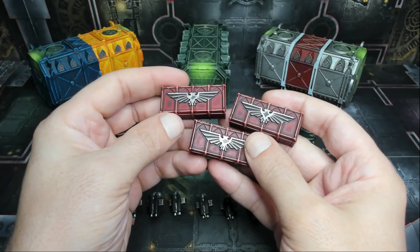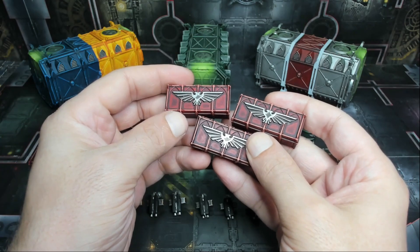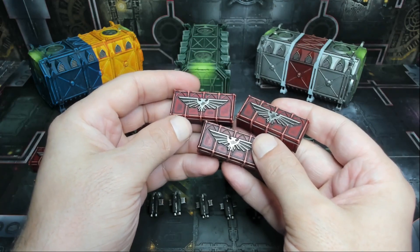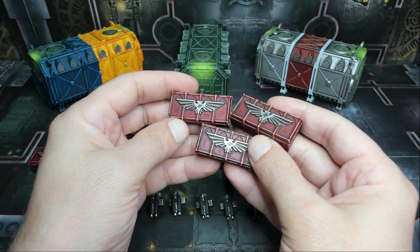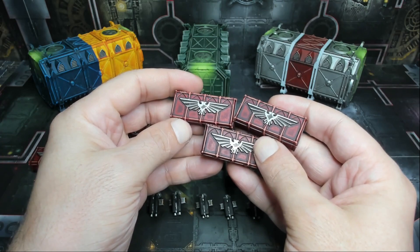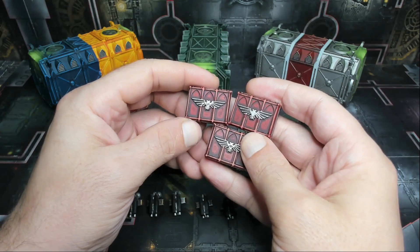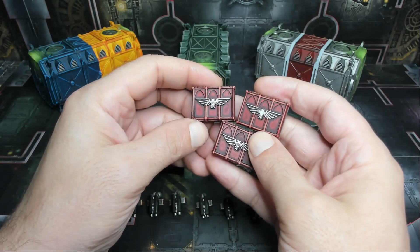Next we have the crates, done in two colors — red and green. The green matches everything else, and the red matches the inside of the silver and red container. We used edge highlighting over a base color with recess shading, and did the eagles in the same style and technique — paints will be listed below. These crates are super cool because you can put them in various configurations, stack them to block line of sight, and you get a mix of three larger and three smaller ones in each color, so six big and six small total.